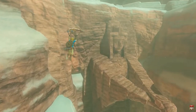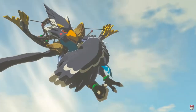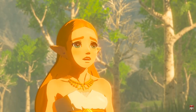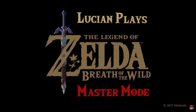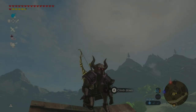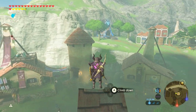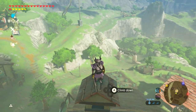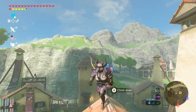Here it comes! No! You must save her, my daughter. How's it going guys? Lucian Sword here, chilling on top of this house in Hateno Village. Hoping you guys are having a fantastic day wherever you might be.